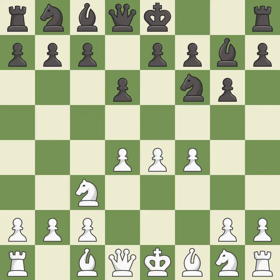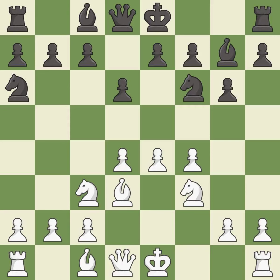NF6 develops the knight toward the center, attacks the E4 pawn and prepares castling. This develops a bishop off its starting square, getting it into the action — it is the last book move. This activates a knight by developing it off of its starting square; it is good. This develops a knight off its starting square, getting it into the action — it is best.